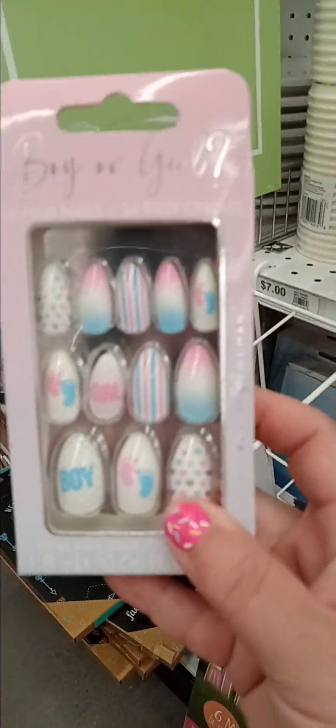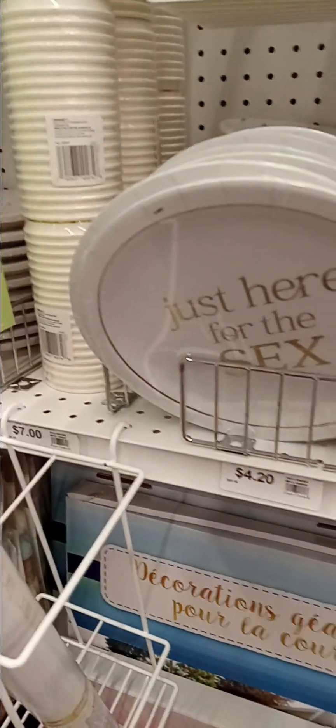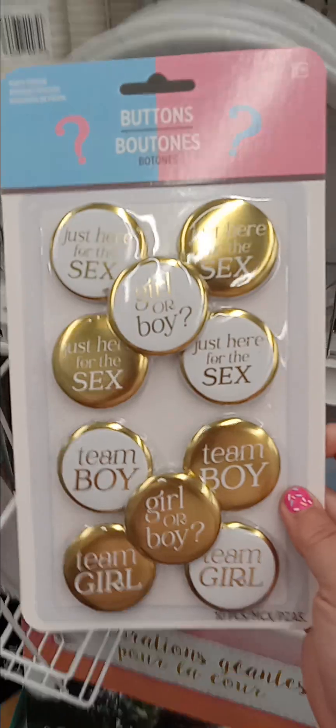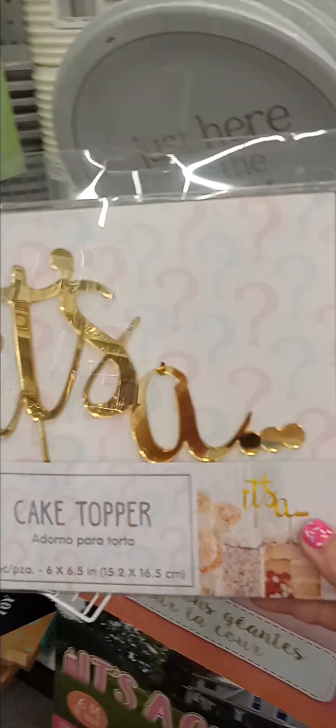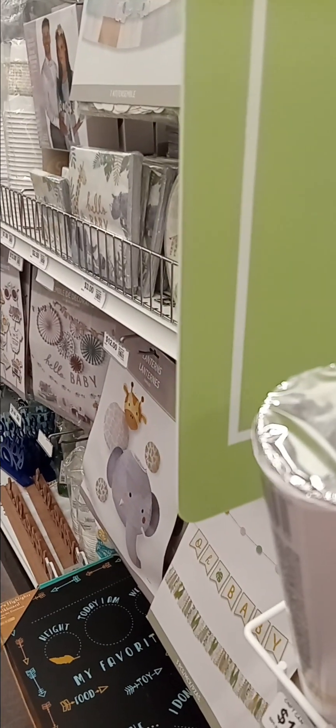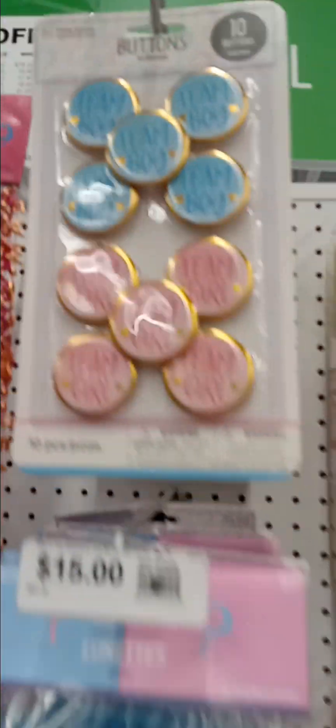Boy or girl. Oh, nails. Have all these things here. A Bobbin. And we have these — the poppers. Cake topper. It's egg. And there's glasses, movie buttons, table runner.